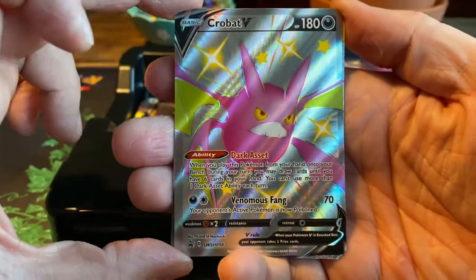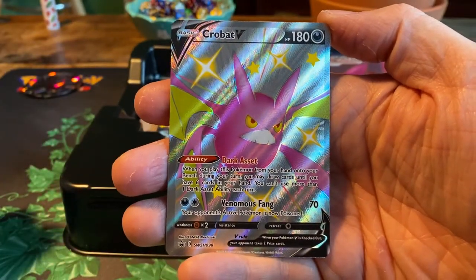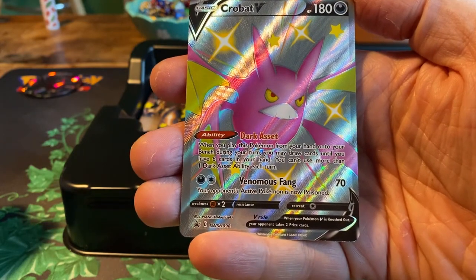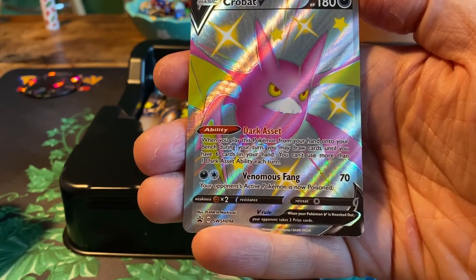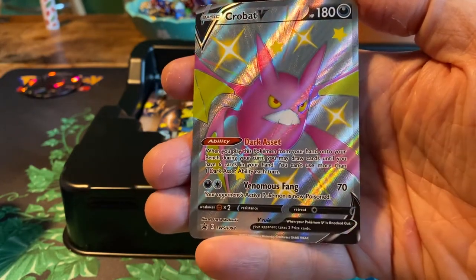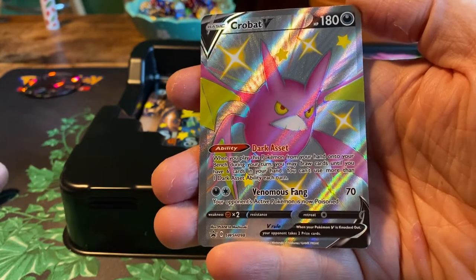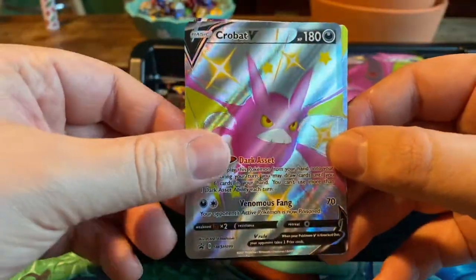Let's take a look at this card and why it is so good. We have Crobat V, which is a dark Pokemon, 180 HP. It has an ability and an attack, but the ability is the thing we are looking for: Dark Asset. When you play this Pokemon from your hand onto your bench during your turn, you may draw cards until you have six cards in your hand. Most decks in the meta have one of these, because it only makes sense to use it once a turn. Then we have Venomous Fang for 70 — your opponent's active Pokemon is now poisoned — but no one uses it to attack.